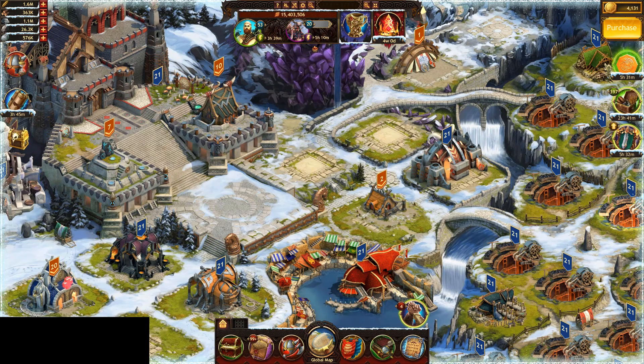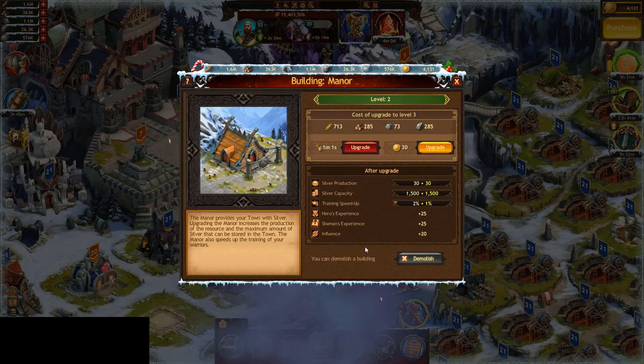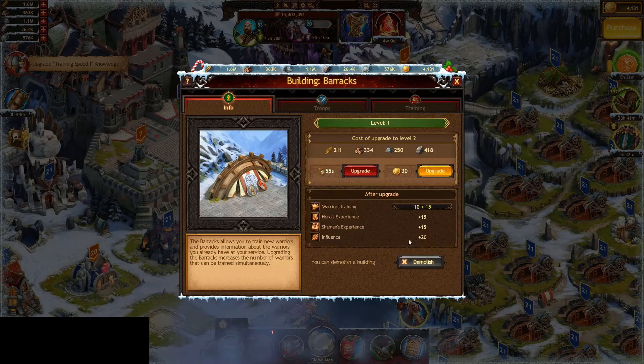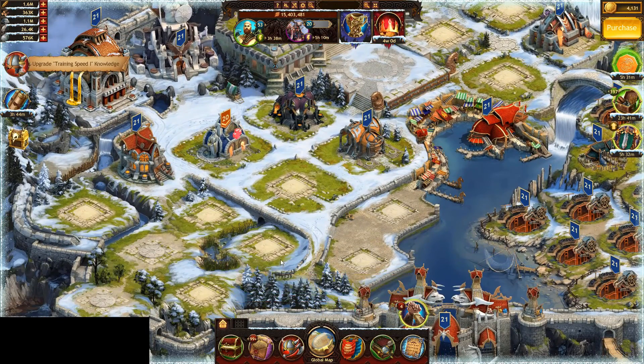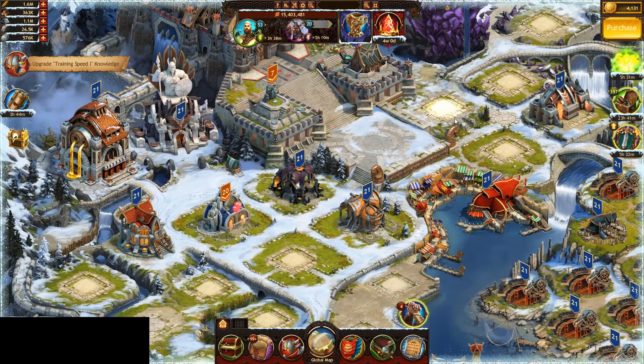Now the second goal — keeping your influence low — you want to make sure you don't build any buildings you don't need. So actually I should go ahead and delete these, and this one. You'll notice I don't have a gem combining building here, and I haven't built up the manors.